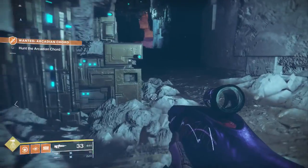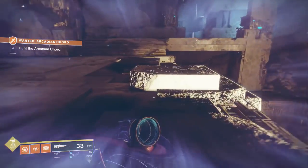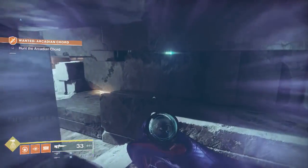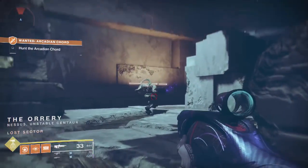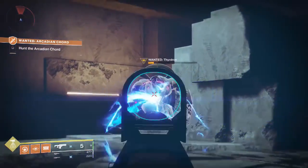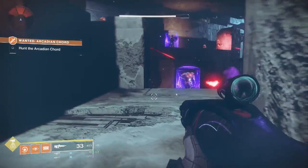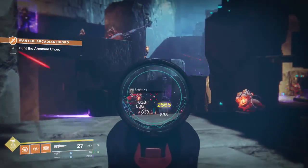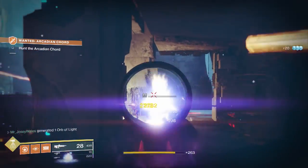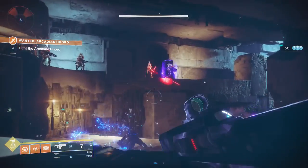Now this Lost Sector — I'm sure many of you are familiar with it since it's so close to the spawn point. Normally there's a bunch of Vex guys in here, and this time around I believe we will also have Vex enemies. I've never done the Arcadian Chord in this Lost Sector. I'm curious who the Vex are fighting — they're fighting the Cabal. Makes sense; they don't particularly like each other. I do recommend taking out all these enemies here, as this will make things a lot more simple when you're going after the real wanted enemy.